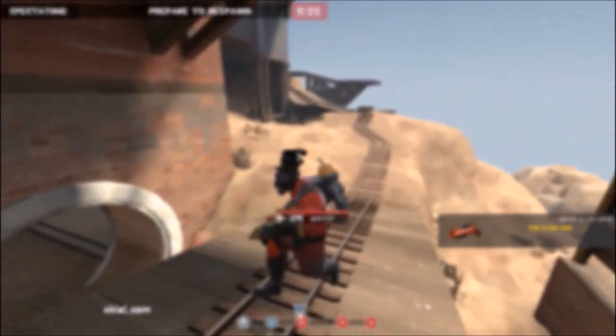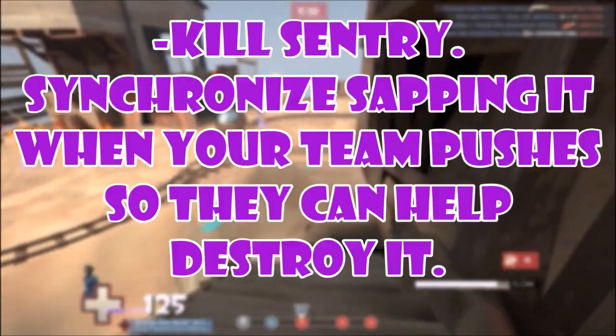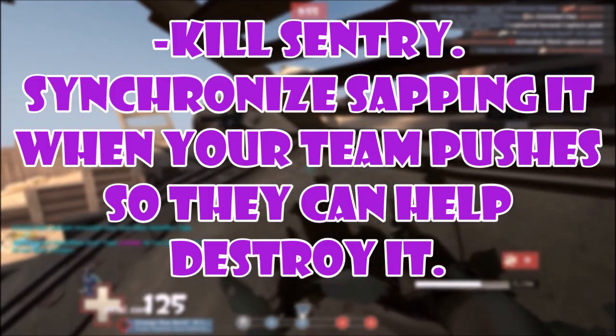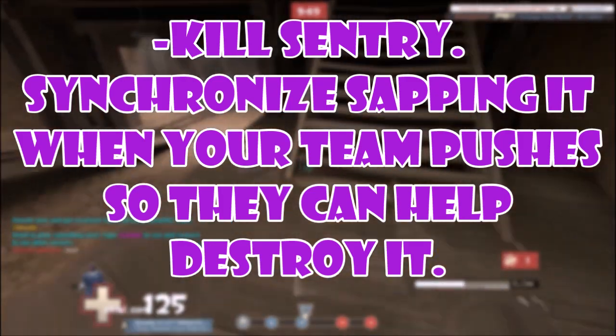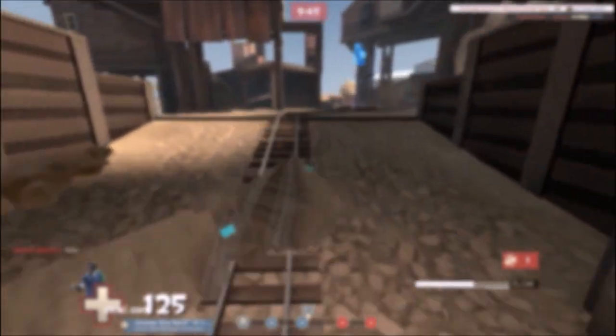The fifth point: kill the sentry. Just kill every sentry you see. It takes maybe two full seconds to pull out your sapper, left click, and pull out your knife. Generally you want to do this when your team is pushing, so the sentry gets sapped and your team can shoot it down quickly.